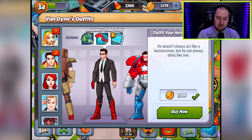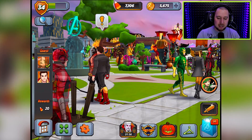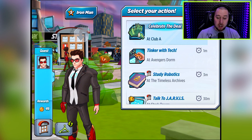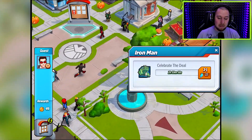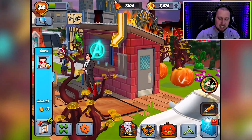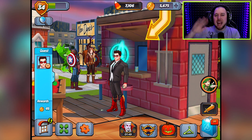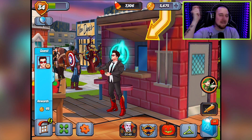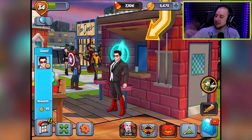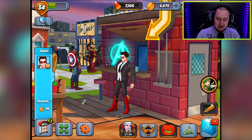I may unlock that — oh, I haven't even unlocked Business Time Tony! Let me buy this suit. I can't believe we haven't bought him. Let me put him on a mission — 'Celebrate the Deal' — at a club! Look at that, he's throwing money everywhere, doing the money dance. I would love to be that rich, just throwing money around like that. All right, I unlocked him — can't believe I didn't do that sooner.